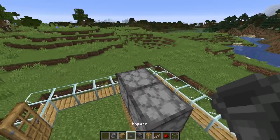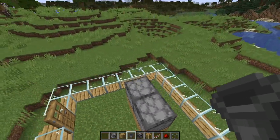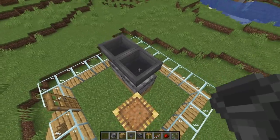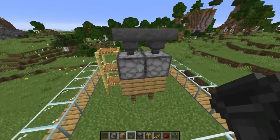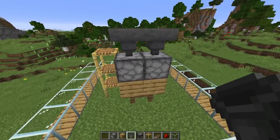On top of those dispensers, you want to put a hopper there and a hopper there. They're going to feed these dispensers from the outside so you don't have to come back in — that's really quite important.